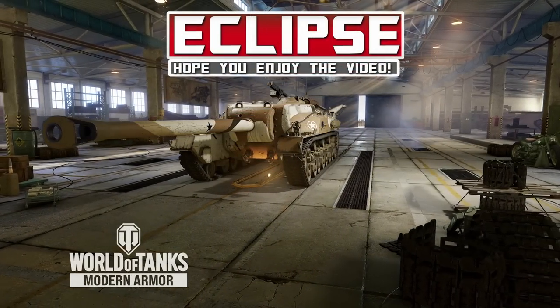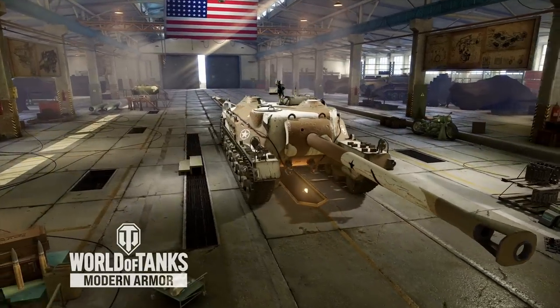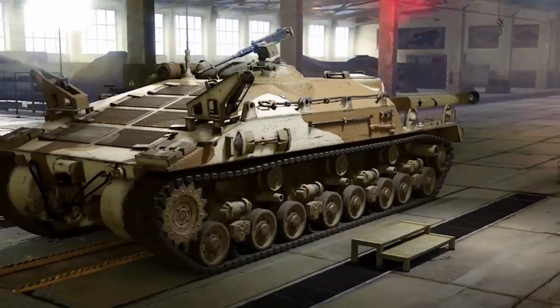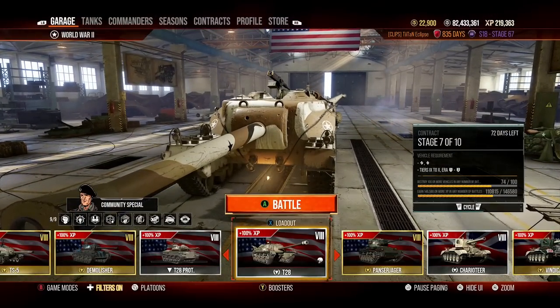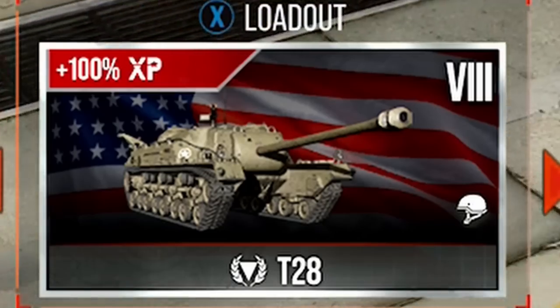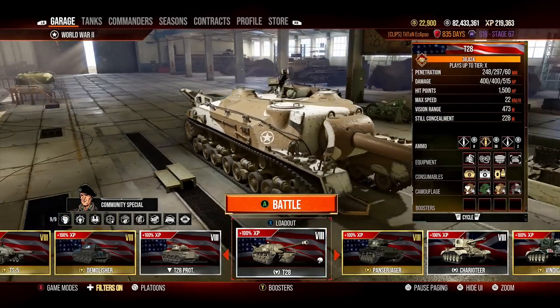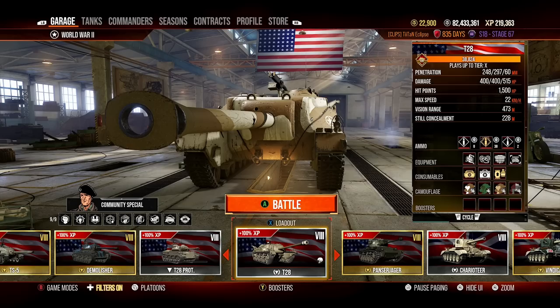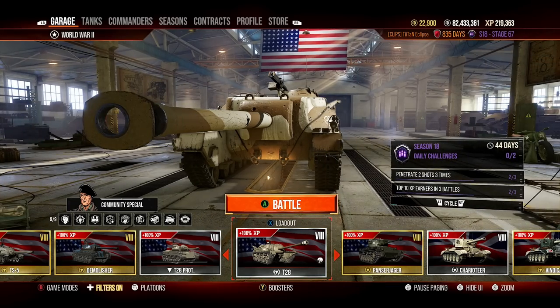How's it going guys, it's Eclipse here and welcome to one of the strangest tanks — or at least strangest tank redesigns — that we've ever seen in World of Tanks Console. We are looking at the T28, the tier 8 tank destroyer from the American line, which has received some major buffs. We're going to have some amazing gameplay as we go through — some replays, some analysis.